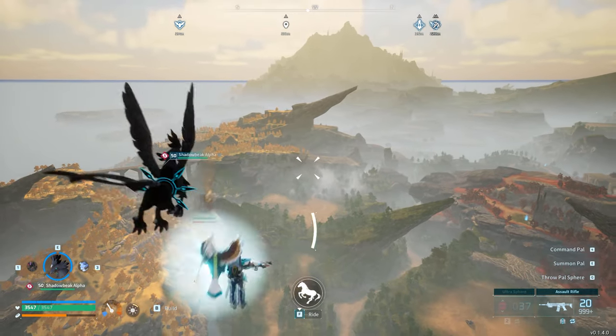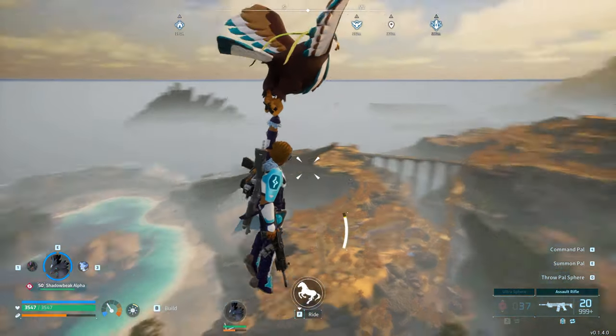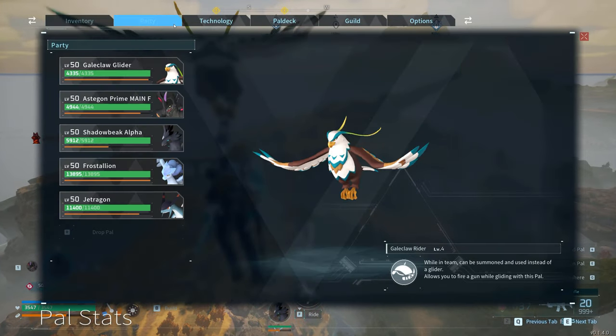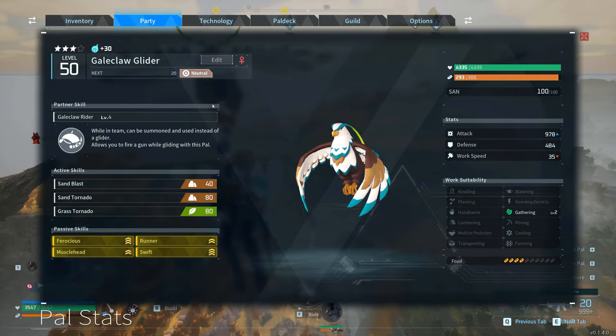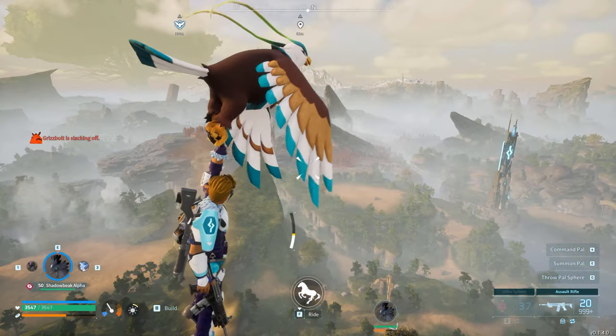Gliding Pals are better than the glider — you use less stamina and travel further. If you use a Pal condensator, you will level up their glide ability for more speed and less stamina drain. My personal preference is the Gale Claw as it offers the best gliding speed and is great for moving around the base and also dodging boss attacks during battles.